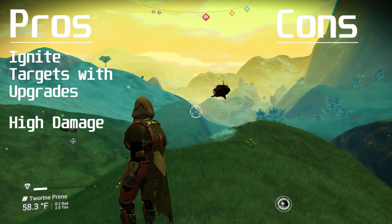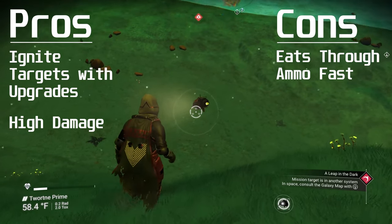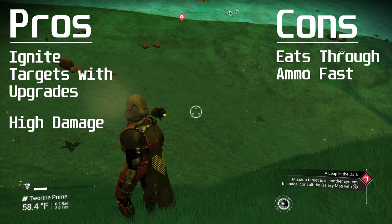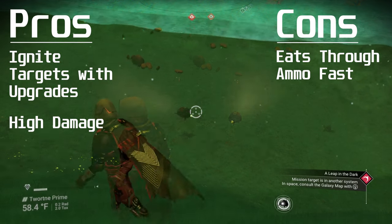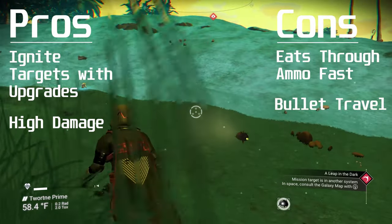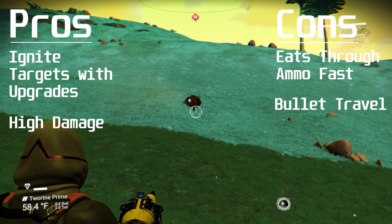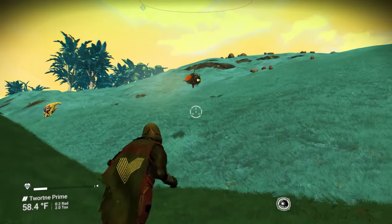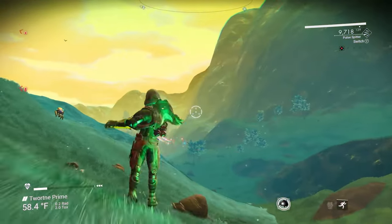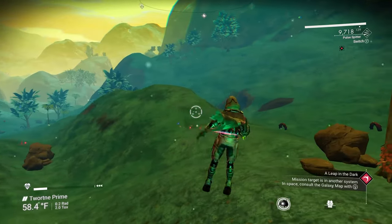The big cons of the Pulse Spitter are that it shoots through ammo super fast, so you want a surplus on hand, and it uses projectile ammunition. Everything listed today besides the Neutron Cannon and the Blaze Javelin runs off projectile ammunition. Another big con is that the bullets take a few seconds to reach the target, unlike the Bolt Caster which was instantaneous. Testing it on the final target — he's gone, and I didn't even have to land the last few shots. The fiery damage ended up taking out the rest of his health, which is one of my favorite things about this weapon.